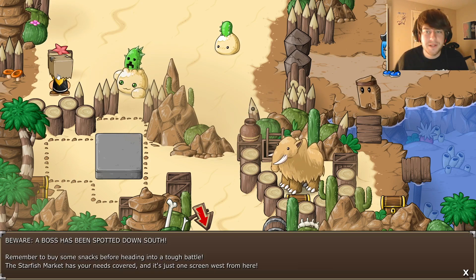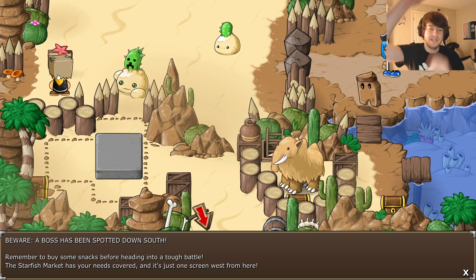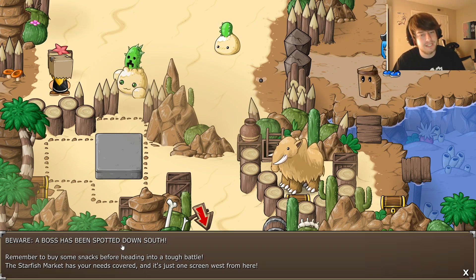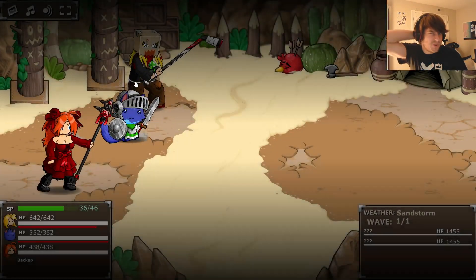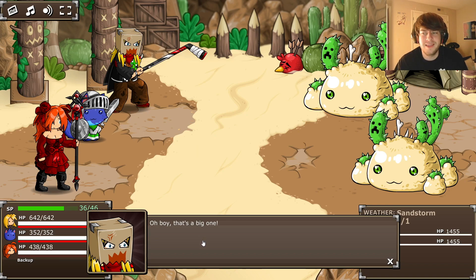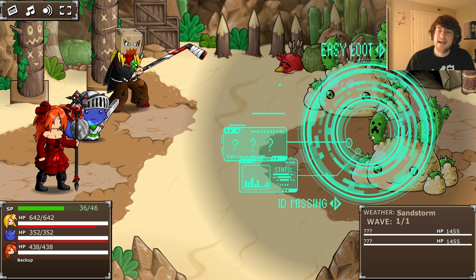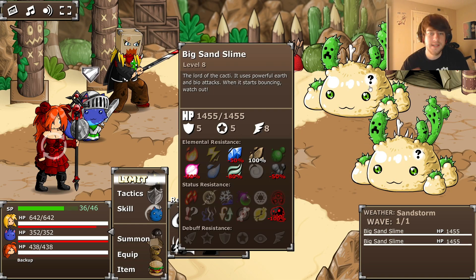Still gonna be a little talk in the way but we're gonna try and clear up this whole desert area and then work our way right back down. A boss has been spotted down south, but let's do a little battle first. That's a big one - let's start by scanning these guys. They're the same so we only need to catch one; let's kill one and get it out of the way.